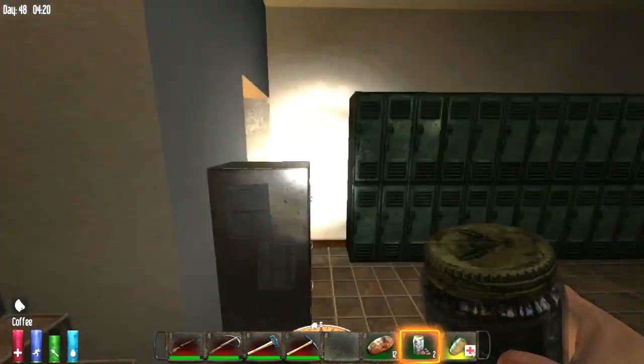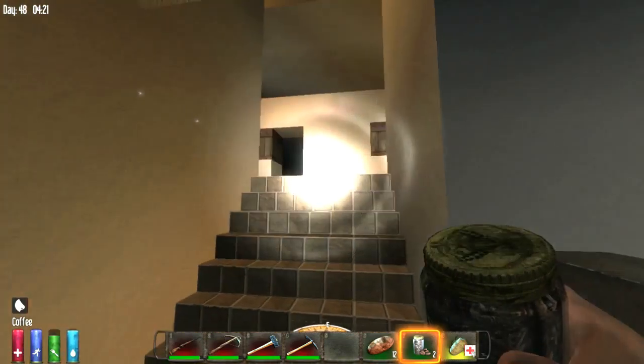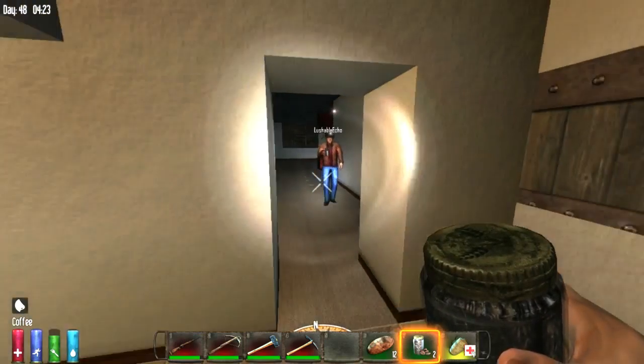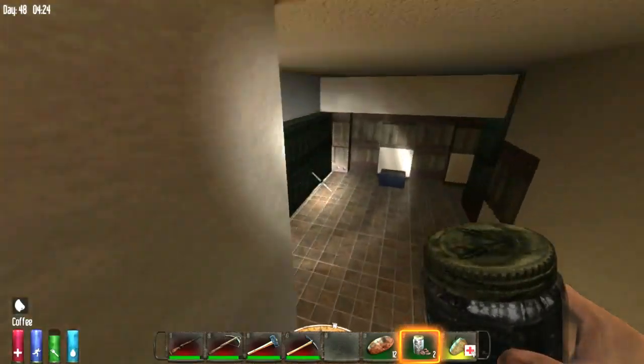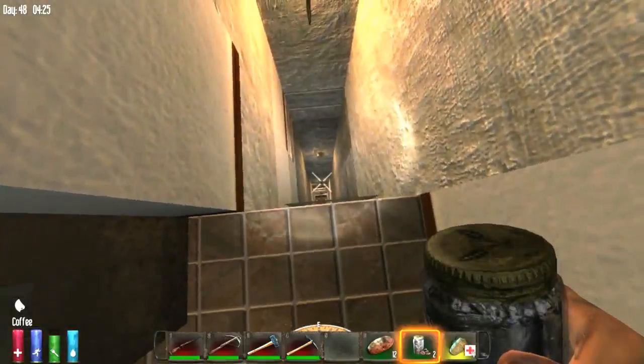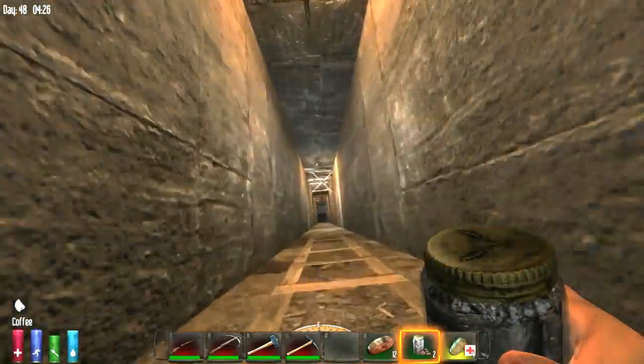When Fun Pimps add signs to the game we'll put signs above each room saying what's in it. That'd be awesome. Now we're going down into the mine to show the progress on the tunnel.